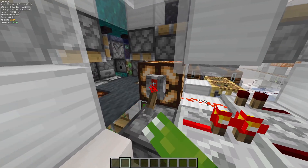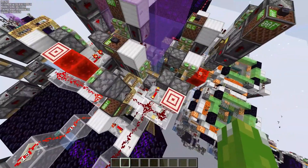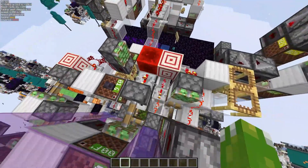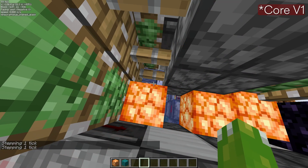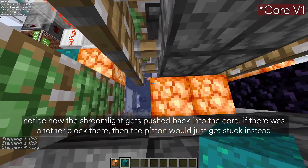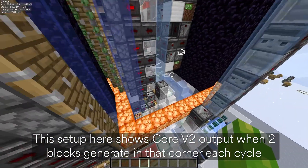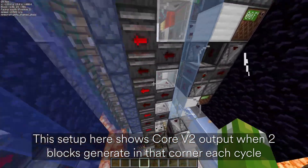In fact, this next change took me a full day to implement, as it required redoing the timing for all of these piston columns you see here. Basically, there was this issue where the corner would not extract shroomlight sufficiently if a warp block generated in this corner here, as it would jam the system. But with a little bit of zero-ticking, the system can now process two blocks at once, which jumps the rates of both shroomlights and warp blocks by about 7%.